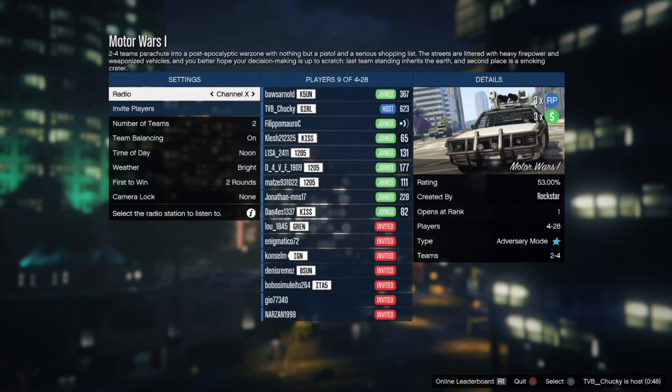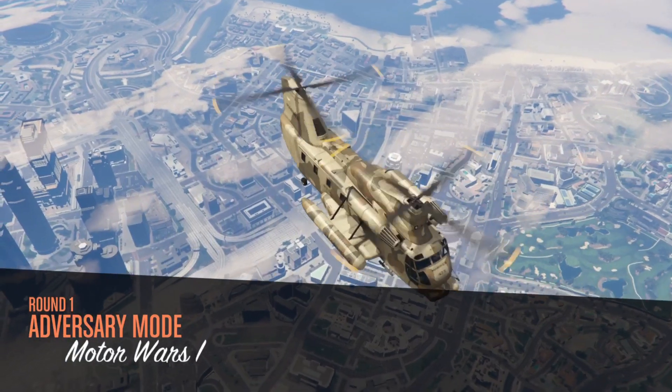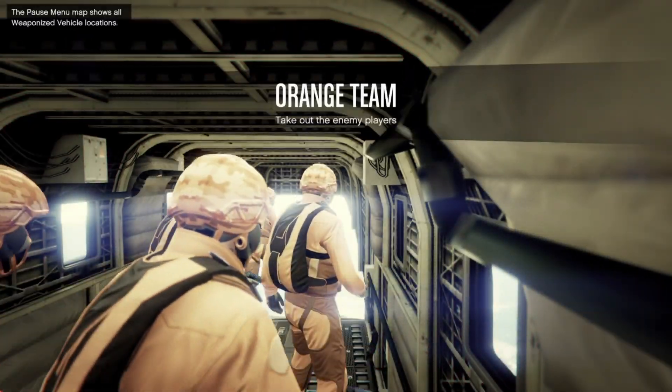In the pregame lobby it's pretty basic. You choose the number of teams — from two to four — and the rounds you need to win to win the match, also two to four. I really recommend keeping it on two because it's already long enough. Besides that, just weather and team balancing are the standard options.